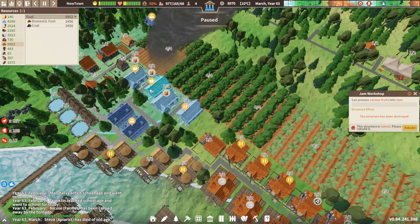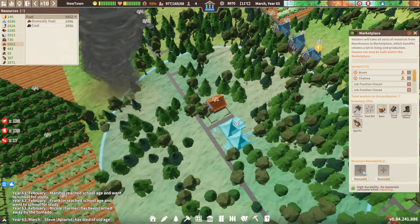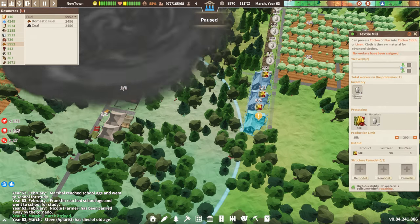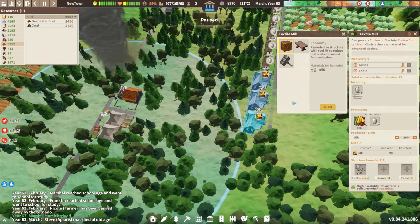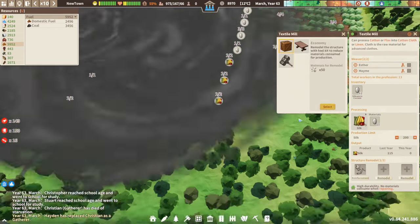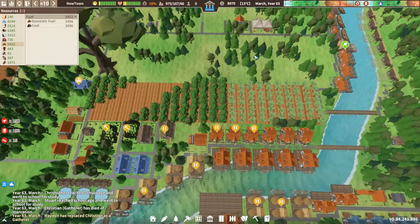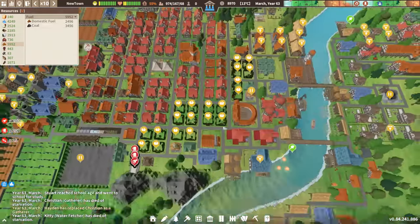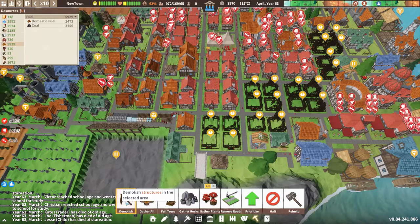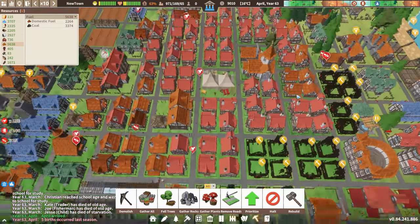Damn. You have no people because the tornado wiped them away. Okay, that gets us through that tornado. Come on, dismiss everyone. Let's demolish those — those, those, those, those, and those — we'll get luxury houses built in their stead.